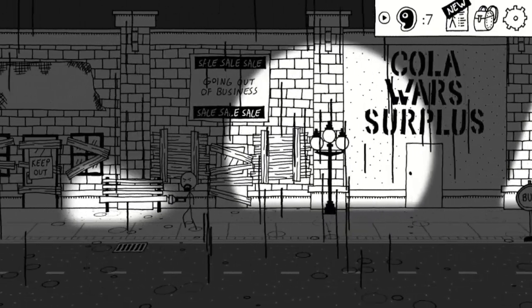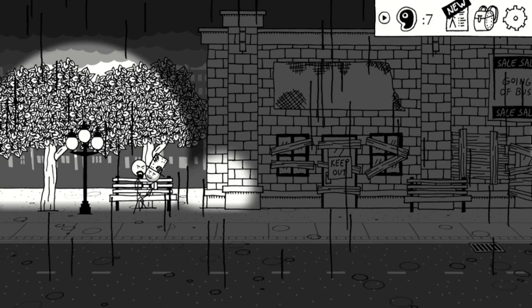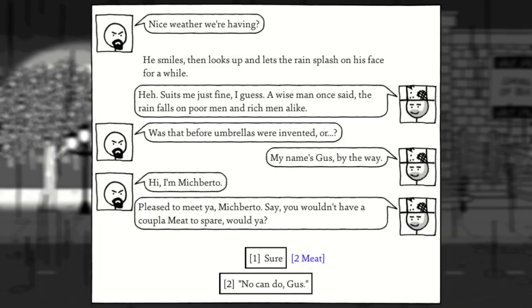Once you arrive in Ocean City, immediately head left and give the Hobo on the bench 2 meat. With those 2 done, we should be cleared for the prologue.